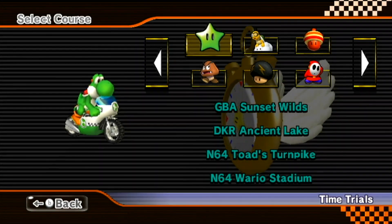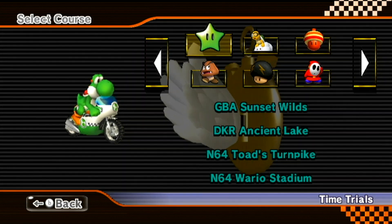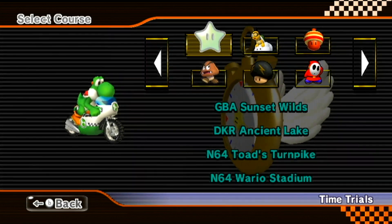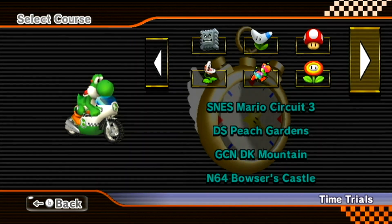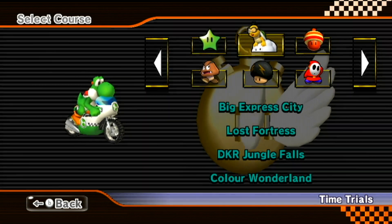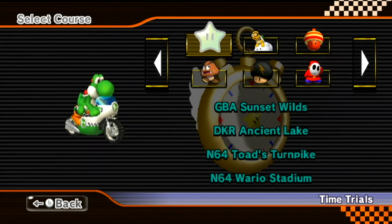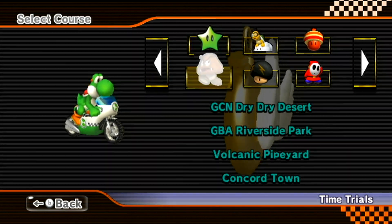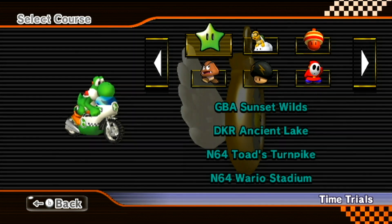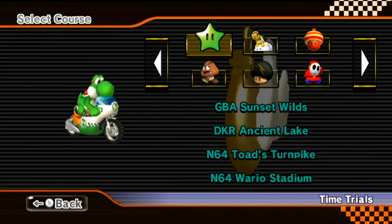Hello everybody, it's KFG207 and welcome back to another episode of 200cc on all C2GP custom tracks. Today we're going to go over these four cups. We've got about three episodes left in this series. I'll also be including the hidden custom tracks at the very end. If you haven't seen the previous episodes, please check them out using the card at the top right of the screen or the link in the description.